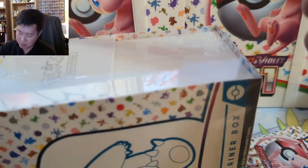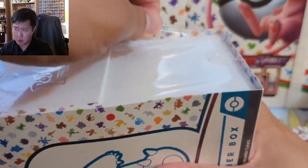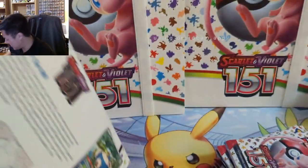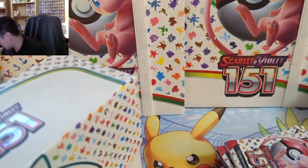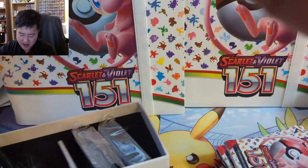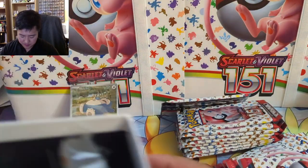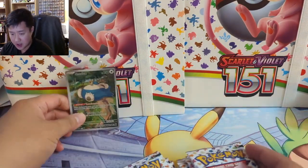We've done two openings so far on YouTube, I've done some off camera. I think our best pull — check it out — we had a very solid opening in that two-ETB opening. I will spoil that we have not yet pulled any of the base set starters. A-Rod didn't have any specific requests, but that just means he wants the big chases — those base starters — and obviously targeting that Charizard would be ideal. Best of luck, here we go, thanks for sponsoring and thanks for being a patron.